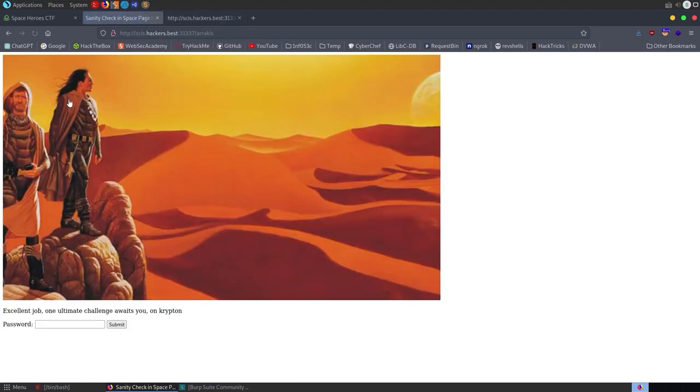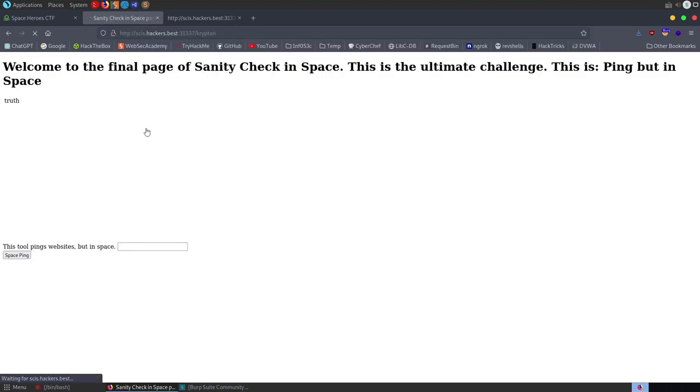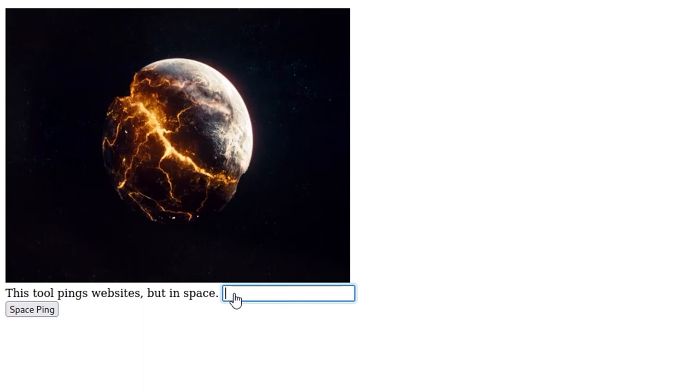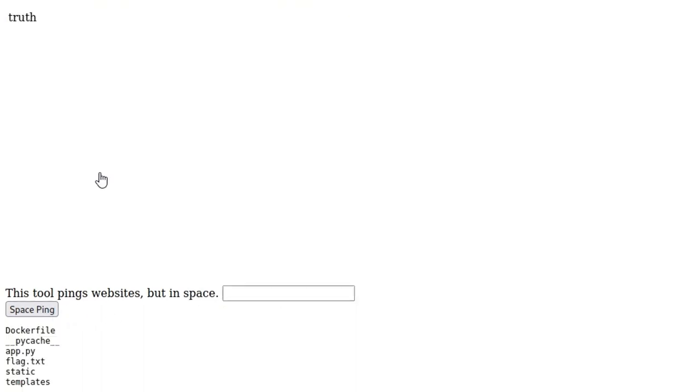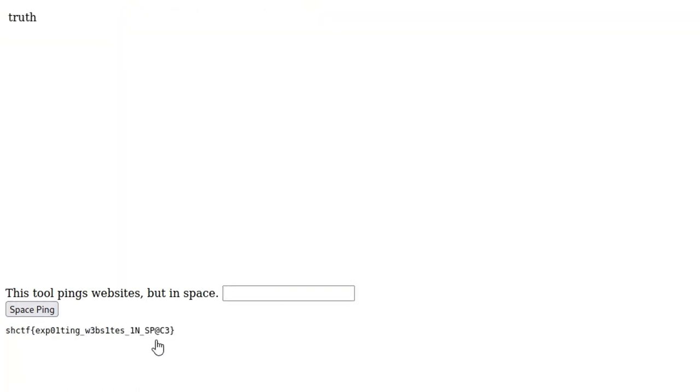Let's submit that — we've got another part of the challenge, so I'm going to change this to 'krypton.' We get through and we've got another image. It says this tool pings websites, so there's a good chance there might be a command injection vulnerability here. If it's running ping and then whatever IP address we type in, we can put in a semicolon to inject a command. We'll do semicolon then ls — and it's listed the files in the web directory. So we know we've got command injection. Let's cat flag.txt — and there's our flag.